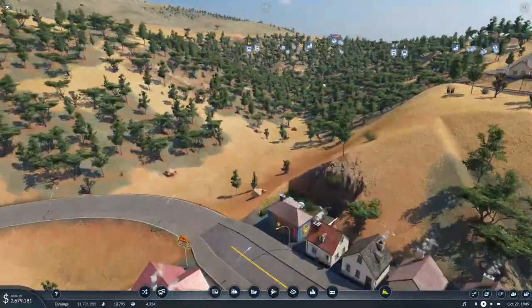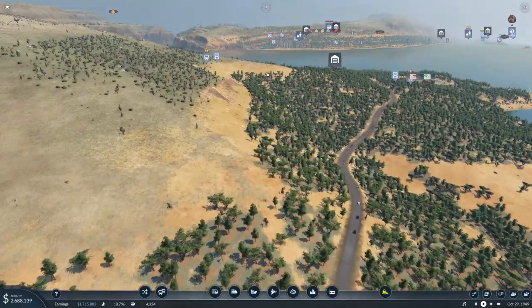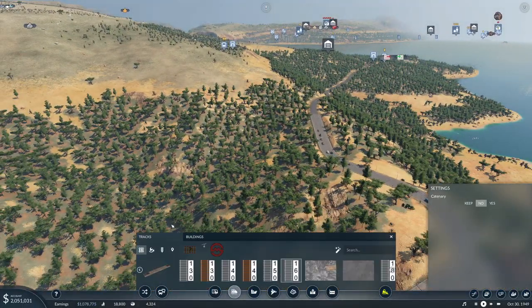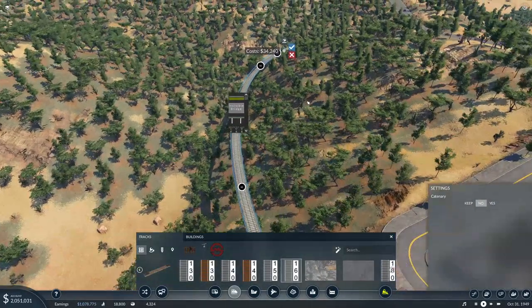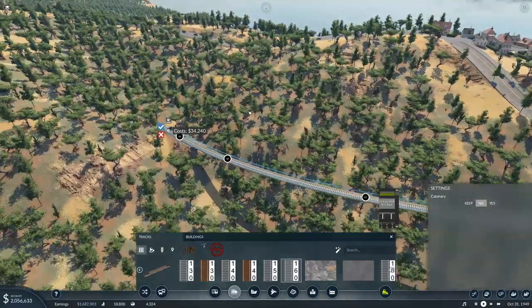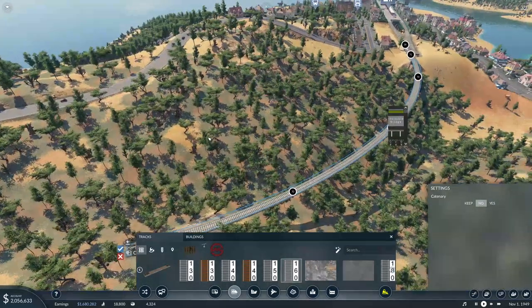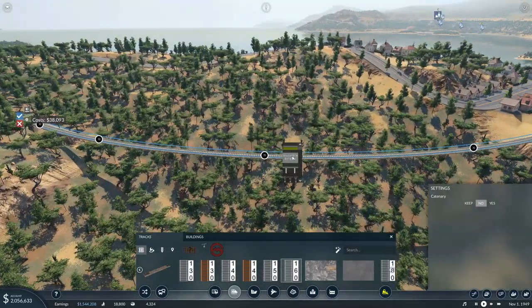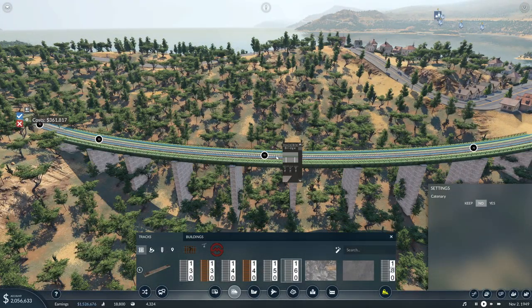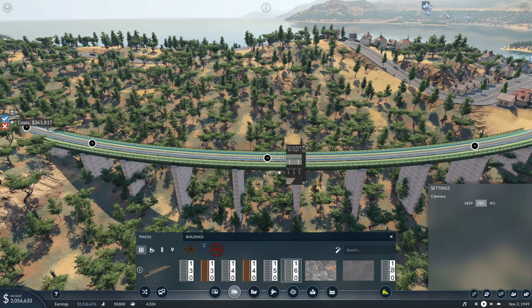Now we have to deal with this ravine and start swinging in this direction. Let's see what we can do here. What are we going to do as far as bridge? That's not bad.